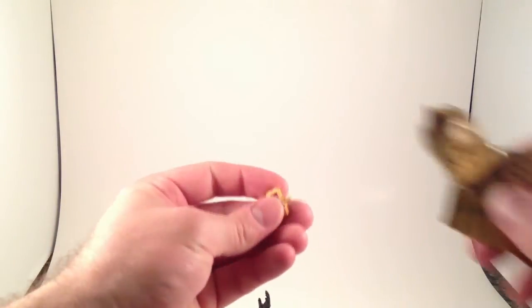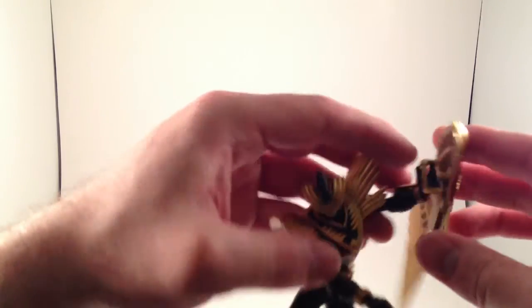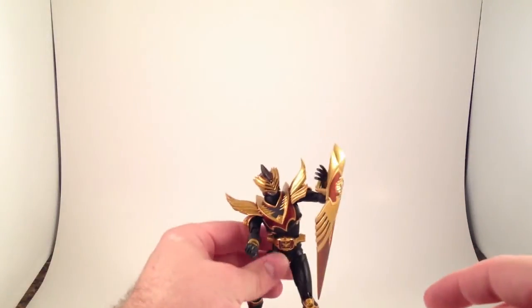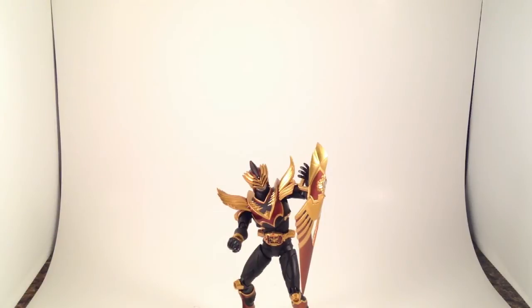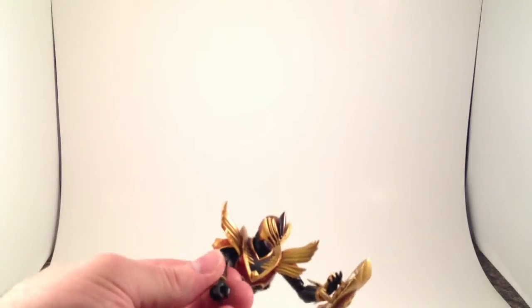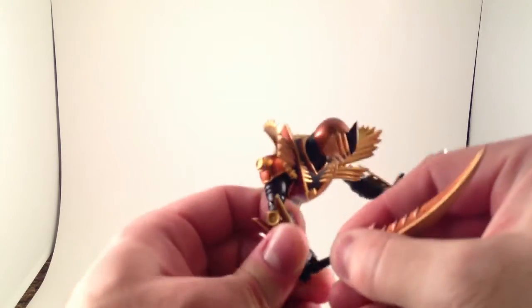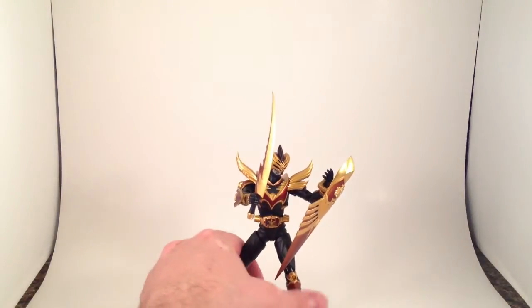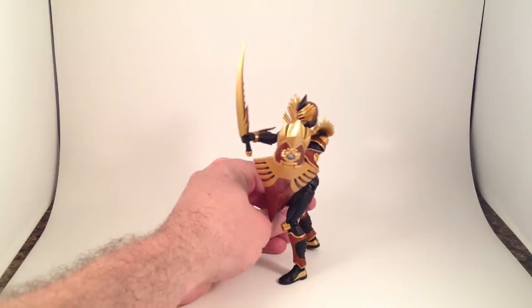The other way he can hold the shield is with this little handle gadget that also plugs in there. That hand works — so he can hold the shield that way. Ryuki figures have die-cast feet, which means their center of gravity is a little further down the figure, so they are very good at balancing. Even though I don't have the feet angled flat on the table, he stands up.